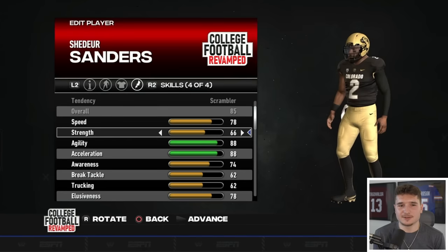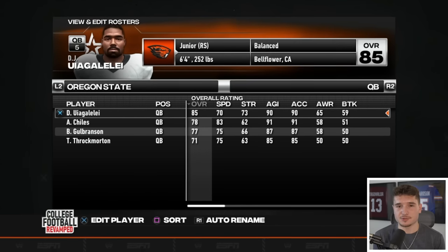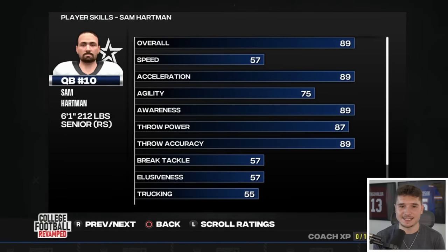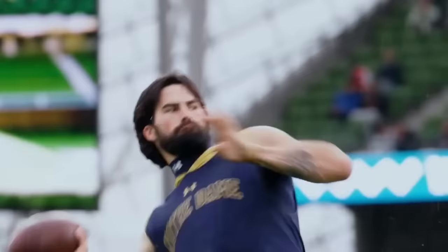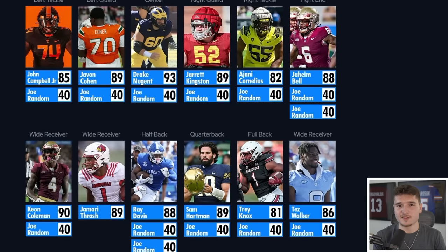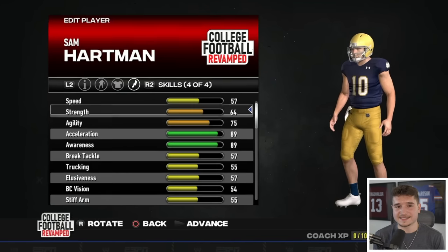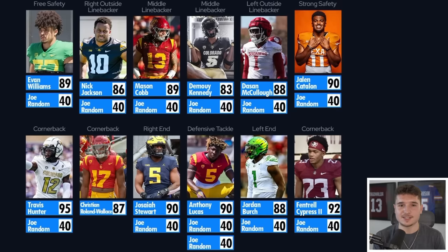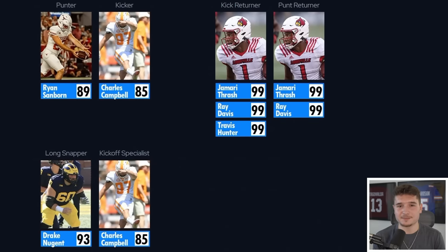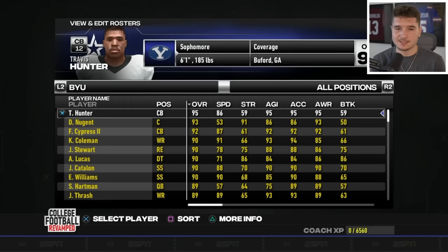For quarterback, I can admit Devin Leary hasn't been great, and Shedeur Sanders is an 85 — we already have Travis Hunter and I felt like we could do better anyway. DJ Uiagalelei is also only an 85, so when I noticed Sam Hartman was an 89, the decision was instant. We're gonna have a grown man starting at quarterback who transferred from Wake Forest to Notre Dame. That concludes our offense that'll hopefully put up a ton of points, but I'm not great at using slow quarterbacks and Sam Hartman has 57 speed, so our defense is also gonna need to rise to the occasion. I'm gonna start Jamari Thrash at kick returner.